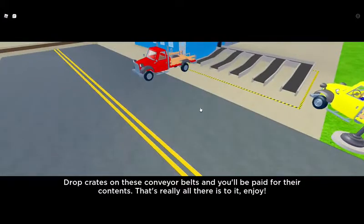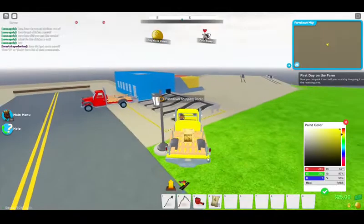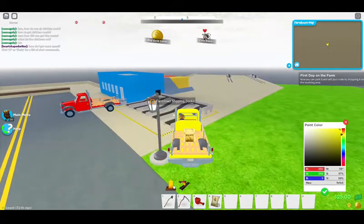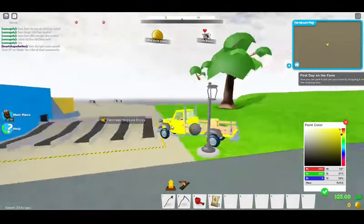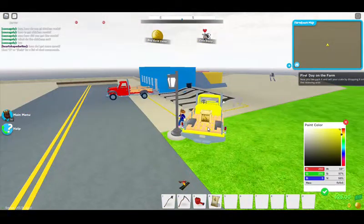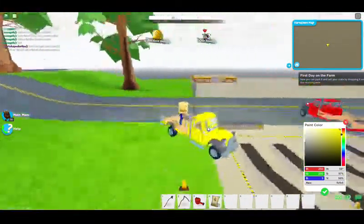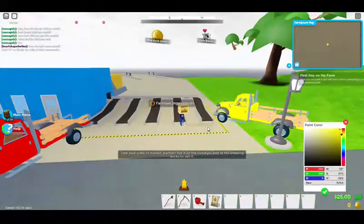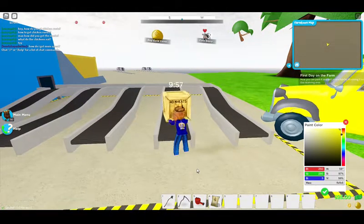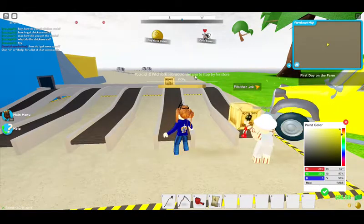Drop the crate on this conveyor belt and you'll get paid — I can live with that. How do you get out of your truck? Press that little up button and go pick up the crate. Sheesh, this is a lot of work — it feels like I've been on the farm all day! Drop the crate — now you did it! Pitchfork Jib would like you to stop by his store.